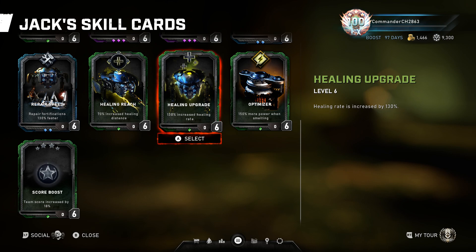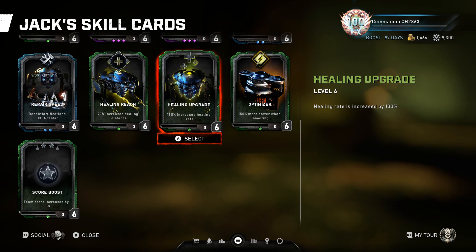Portable Resupply keeps in mind it will cloak Jack while carrying weapons, but it's mostly pointless since you rarely have to refill ammo for teammates. Repair Speed isn't needed — Jack is relatively fast at repairing. The Healing Reach and Healing Upgrade cards have both been nerfed — Healing Upgrade heals yourself not your teammate, and Healing Reach can no longer go through walls, meaning you still have to be close to your teammate to use it effectively.